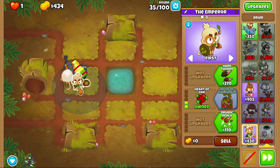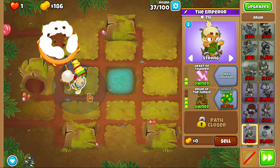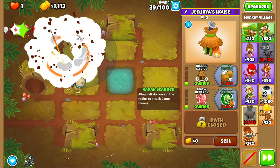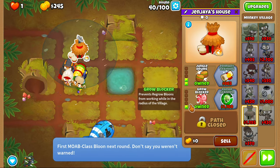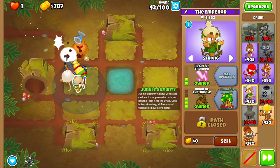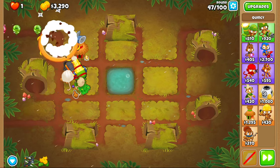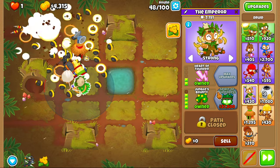I know you don't get cash income from the Emperor, but middle path is still really good for damage. We got base Emperor. Now, what I want to do is get a village started. We're going to place our village there — with bigger radius, big row blocker, and we'll get jungle drums. After, we'll get the camo. We'll get jungle's bounty. Like I said, you have about 70k to spend on other towers, so we'll be finding the Tier 5. We are going to save up for unlimited power, aka Spirit of the Force.